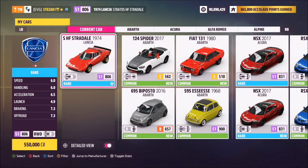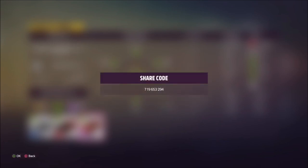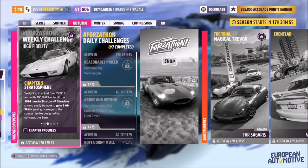The car in question is the 1974 Lancia Stratos HF Stradale, and it will set you back over half a million credits if you don't own it already, but you can purchase it from the auto show. I've created a tune called Forzathon — share code 719653294 — which should help you out a little bit.